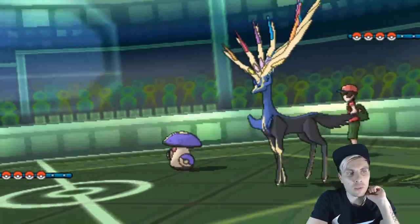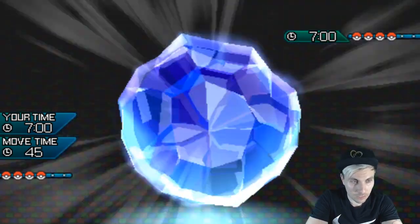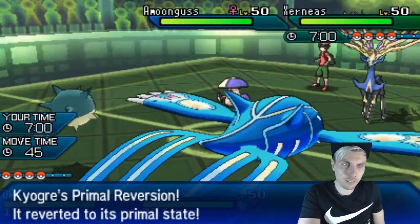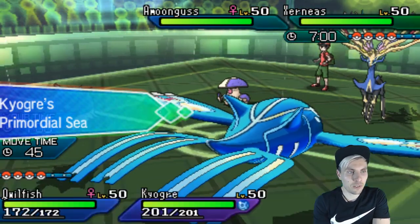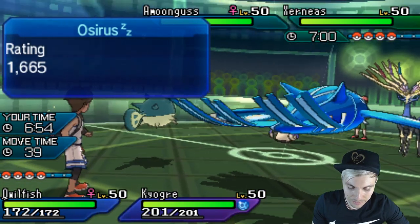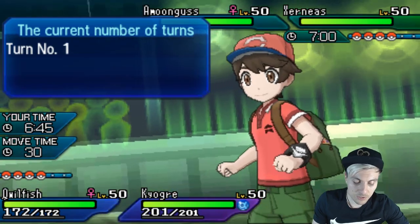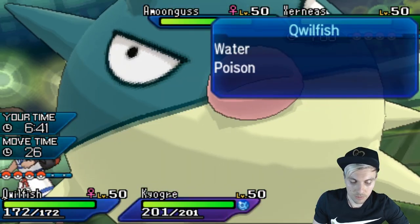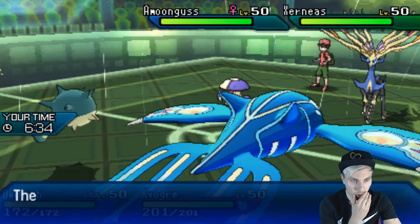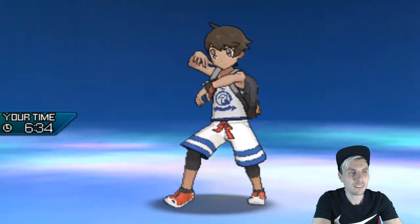Xerneas and Amoonguss for my opponent. So we get our rain. Qwilfish is super, super fast. It's not entirely fine because Amoonguss can put something to sleep, which is not ideal. But we have things we can do. It might seem a bit passive, but we could Z-move the Xerneas here — I just don't want Qwilfish getting put to sleep. That's the big thing. We could Z-move and Ice Beam the Amoonguss. Actually, I'm going to do that — because the next turn it'll make a lot more sense. We get rid of the Amoonguss. It's going for Rage Powder anyway, so if we target it, that's the crux of it. I want to see how much this Z-move does.